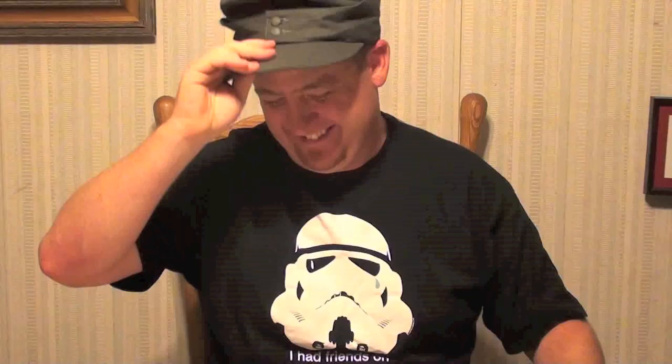I think that's it for components. Case Yellow — it's a good quality design, but it's just long. For what you get, it's kind of like sitting down to a big long Thanksgiving dinner. You've waited all day to eat, you sit down, and Mom brings out a pizza. But it's a good game.